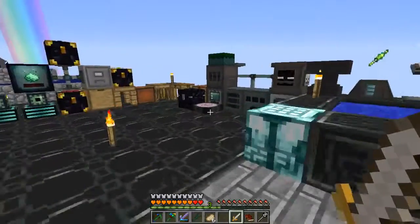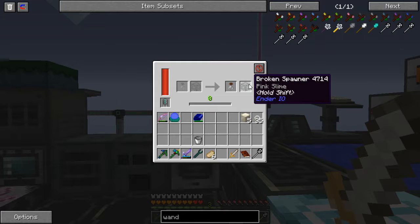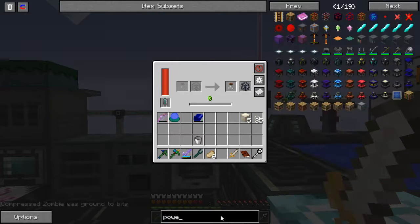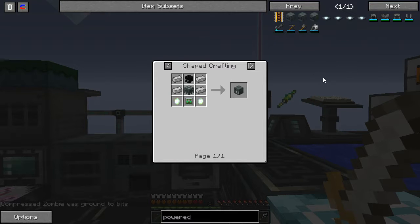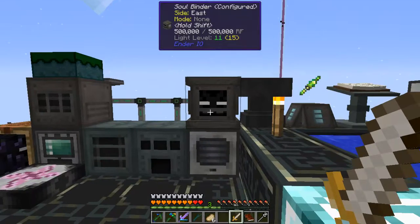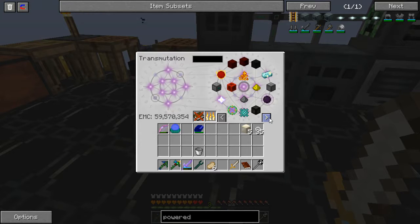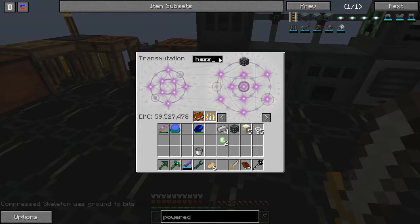Something else I've done — look at our soulbinder here. I have made a pink slime broken spawner. Now I need to craft a powered spawner. It requires a mob head, a z-logic controller, electrical steel, and vibrant crystals. I need four electrical steel and a chassis.